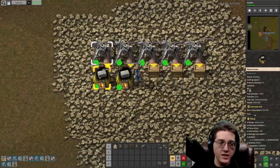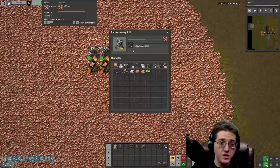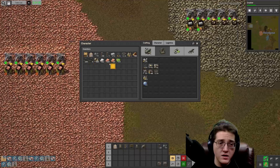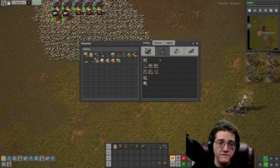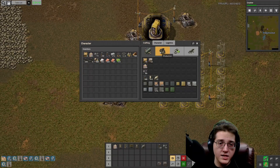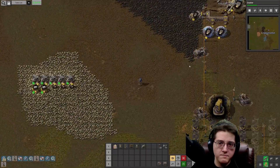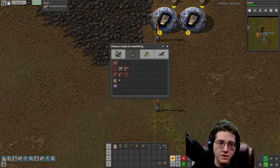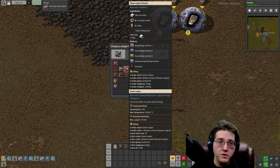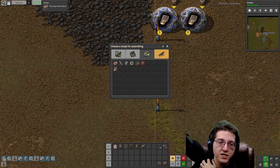You will need power production going into the red science. I do have a nice accumulation of copper plates and iron plates. I have other assemblers here so I could - well, that's good to know, it does have some limits on what you can make in these damaged assembling machines.